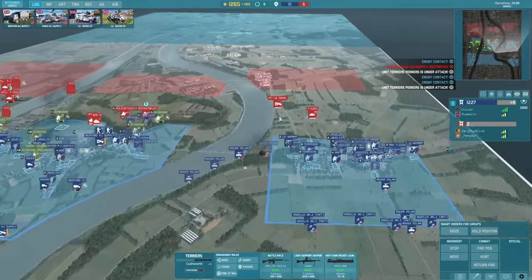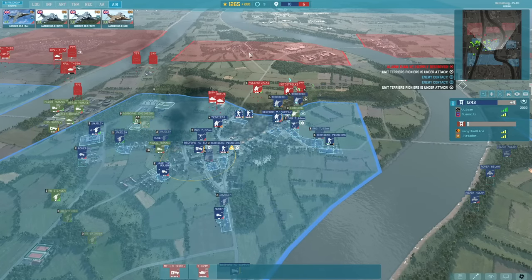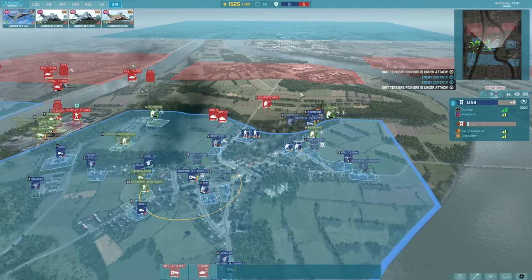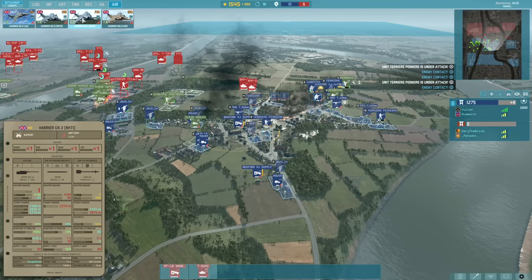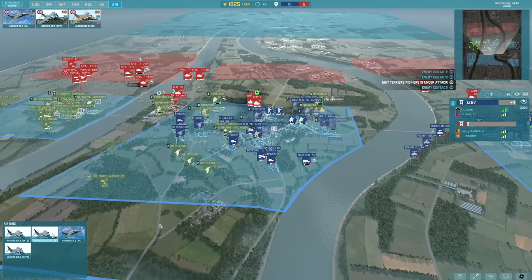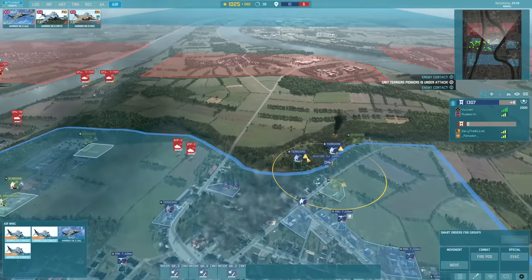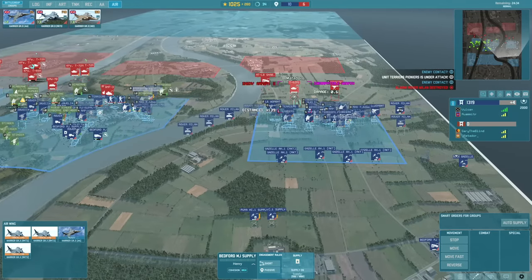I don't really want to push out into the open because that's not going to work for this division at all. We're currently sitting on 1,200 points. Maybe we could bring in some Harriers just for fun — they'll probably die in a fire, but it'll be fun to watch. Let's go for the Rocket 2s because they will actually kill BMP-3s. I don't think there's that much AA here, so we might get away with it.